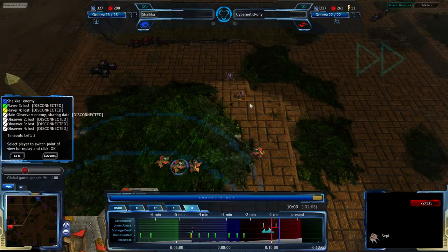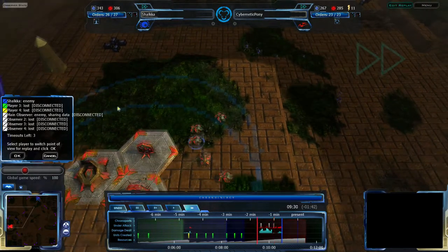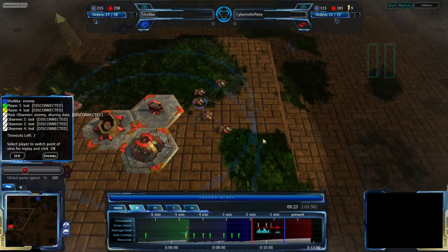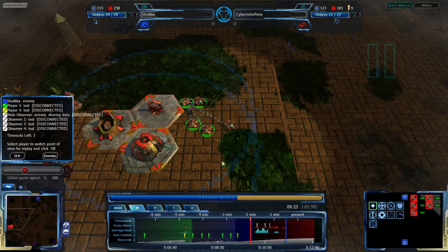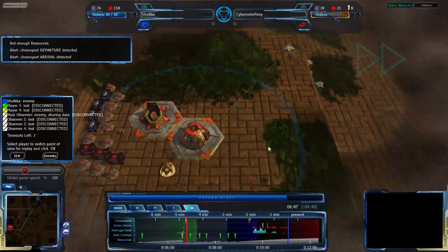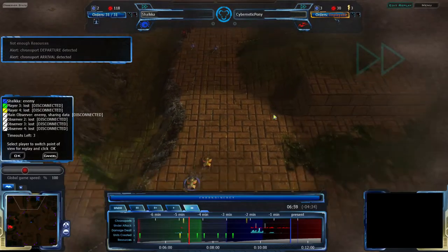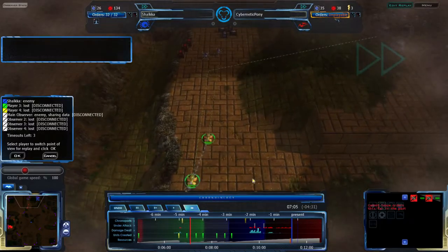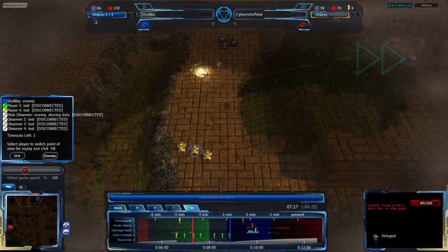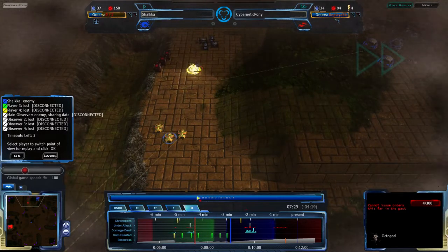It looks like he's going to lose two Zion Pulsars to this fight — possibly three if Octopods can get away fast enough, but ultimately just two. From there he can chronoport back. Cybernetic Pony needs 252 Q-Plasma to make this work, only 210 for this, and he's going to chronoport back three — actually four — Zion Pulsars. He managed to get enough Q-Plasma just in time, and the teleportation is going right to the Octopods. One Zion Pulsar goes down, but they still managed to get rid of those Octopods.